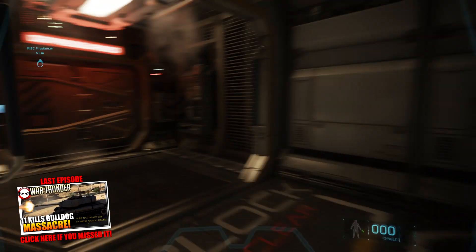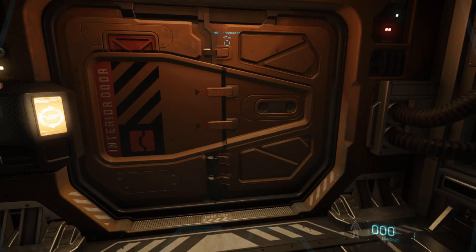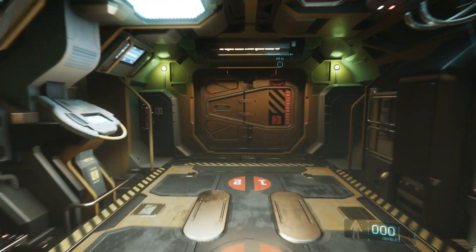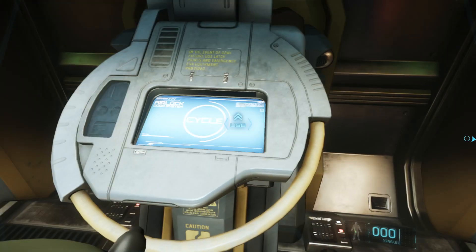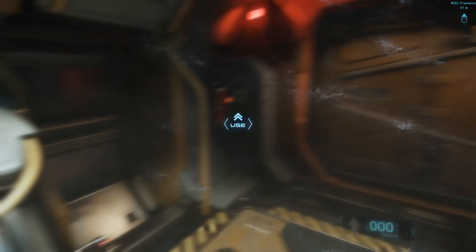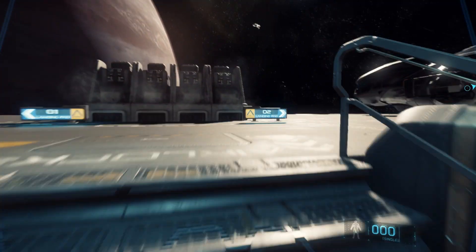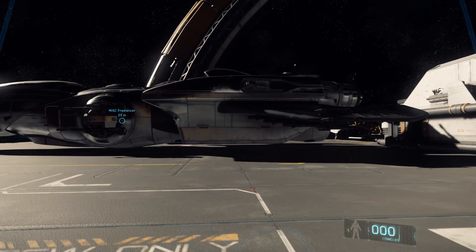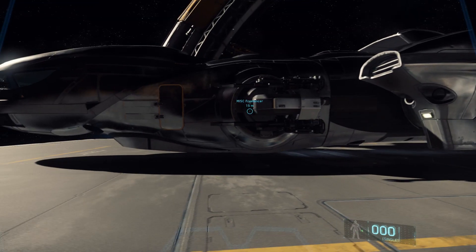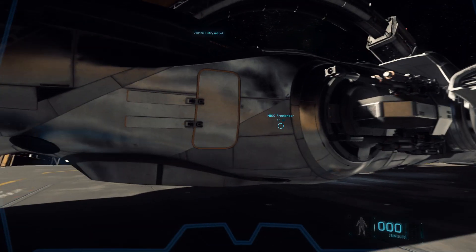You go up and request your ship and then it tells you what landing pad it's going to be on. So you go out through the airlock here, kind of like a decontamination seal. Everything in this game looks really well done, really pretty. It is taxing on your system though — you can see I get some frame rate issues here and there. It's still early alpha basically, so a lot of issues, but it's getting better and they patch it quite frequently.